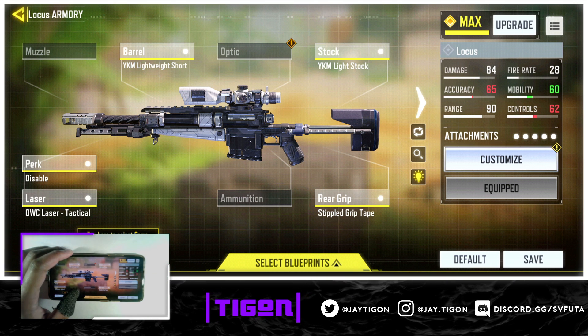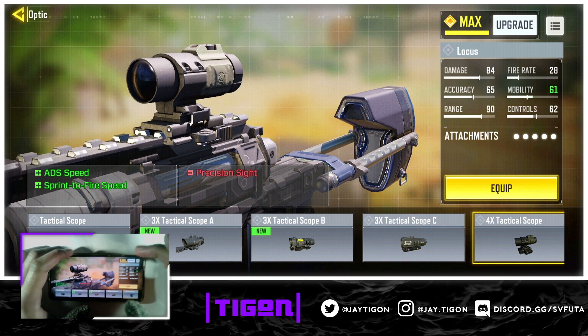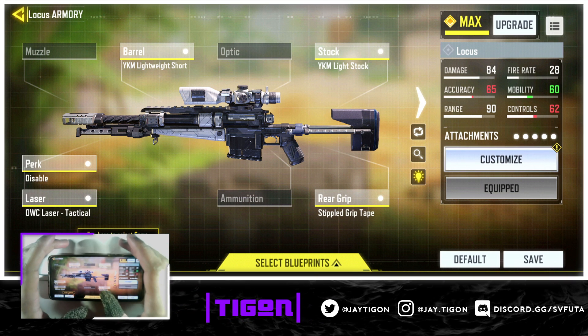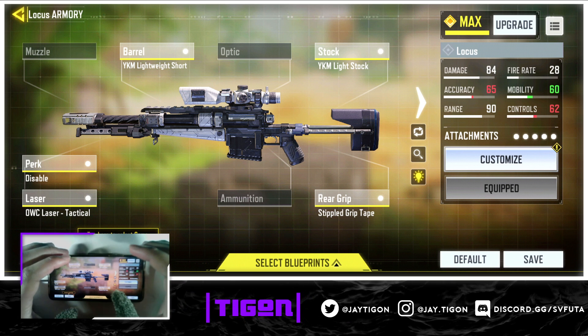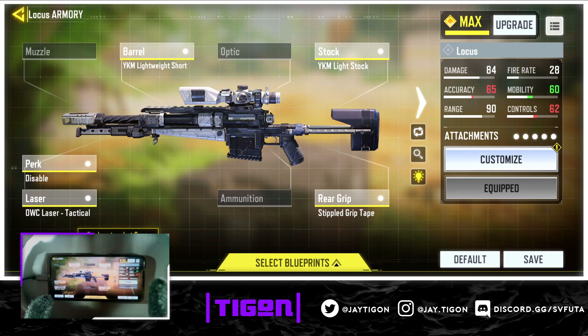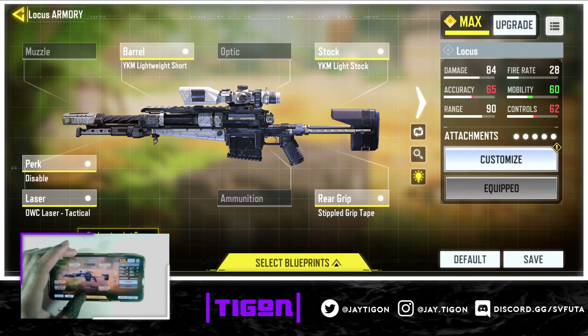Sticking with the standard optic is best because you already know it and can use it in any situation — it's still fast. However, if you want purely the fastest ADS, go with a 3x or 4x scope. The 4x scope is probably best — it gives good distance and good speed. The 6x is nice too, but for pure speed the 4x wins. If you're a skilled player who scopes manually, stick with the standard scope — it lets you blank scope in nearly every situation.